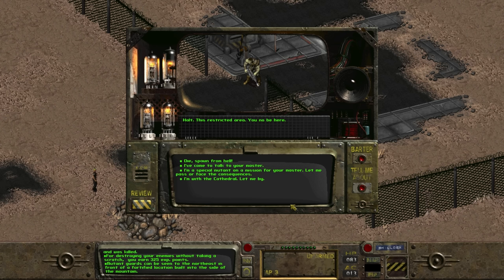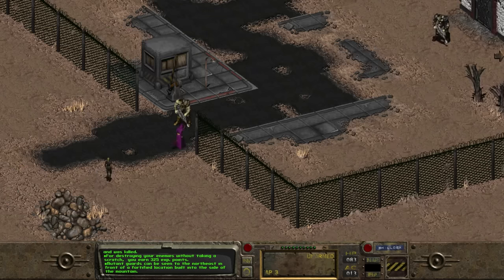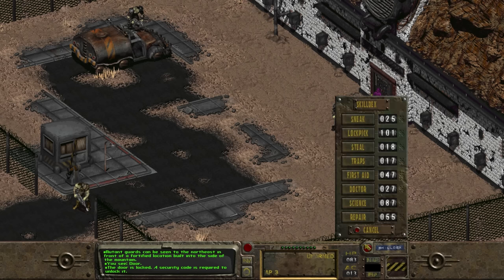The guard at the gate stops us: "Halt! This restricted area, you no be here." If we say "die spawn from hell," we defeat the purpose and they immediately attack. If we say "I've come to talk with your master," we get teleported directly to the boss — useful, but we want to explore the whole base. We can instead say "I'm with the cathedral, let me by" or "I'm a special mutant on a mission for your master." However, once we reach the door, we still need the passcode — we could try stealing from the mutant, though this could lead to trouble unless our steal skill is high.